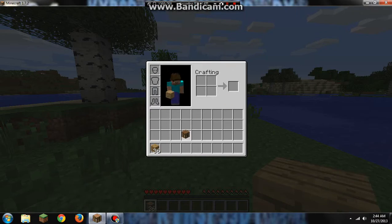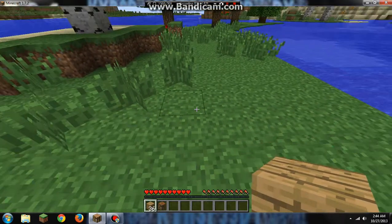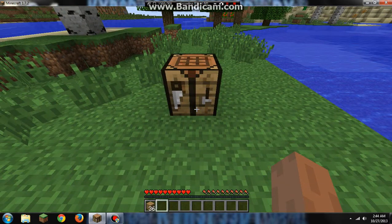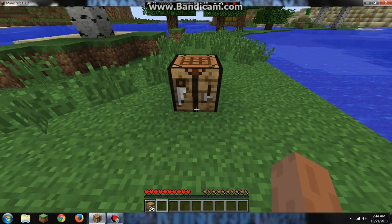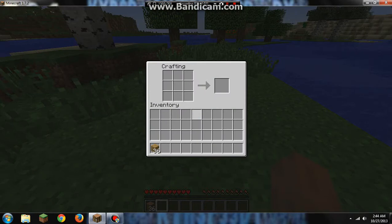Put your crafting bench in your bottom bar and set it down. The next thing we'll show you is a chest. To make a chest you need a crafting table and eight wooden planks — just line them up around the outside of the grid and you'll get a chest.